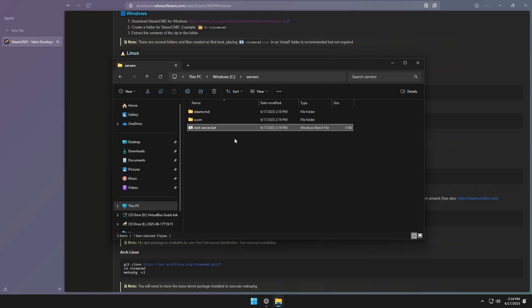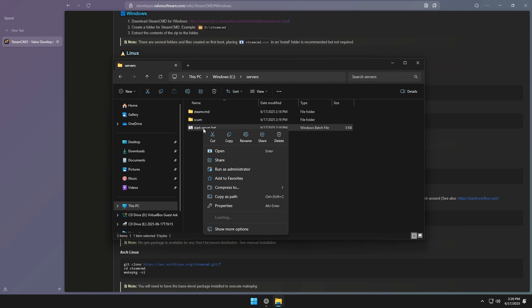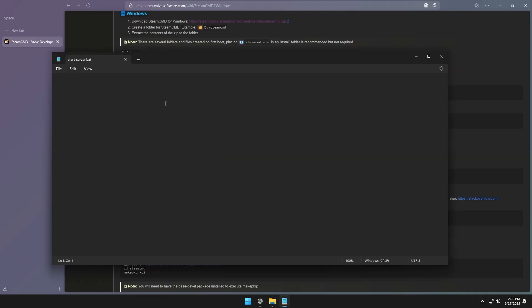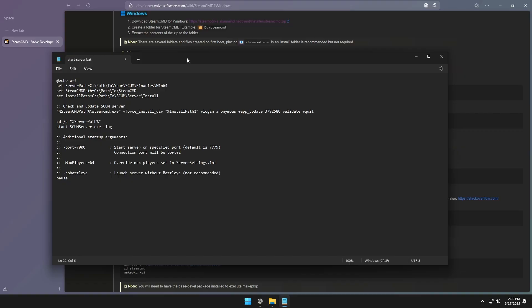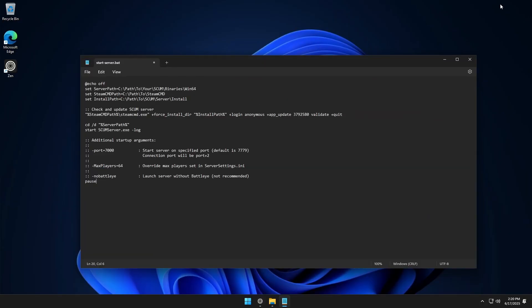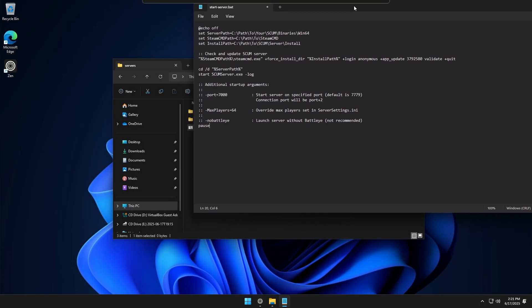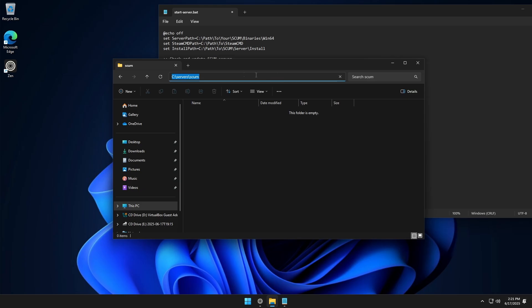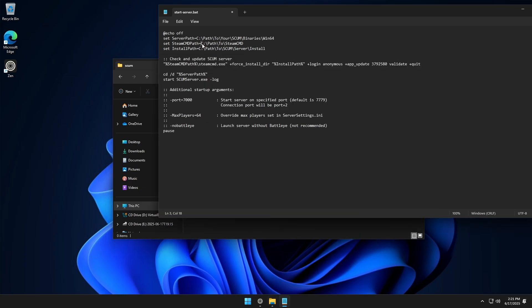Hit Enter — this will prompt asking if we want to save it, we'll hit Yes. I already have a script written up that I'm going to copy and paste in here, and I'll include that script in the description below. We're going to paste that in, then change a few things — we need to get some paths. For our SCUM folder, this is where the server files will install, so I'll click up here to get the path and Ctrl+C that.